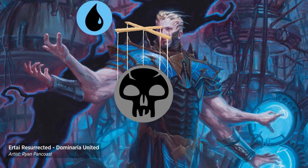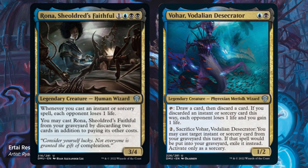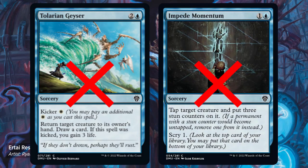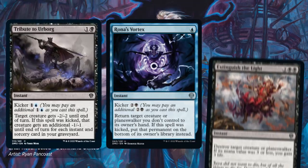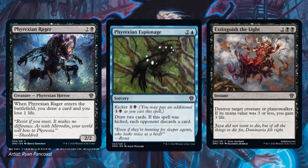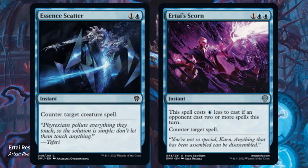Blue-Black is also a spells-oriented theme, judging by its uncommon signposts. However, it is more controlling, so tempo spells are out. You want to focus on cards that permanently deal with threats. You can also accrue card advantage from Phyrexian Rager, Phyrexian Espionage, and Micromancer. And of course, counterspells are still great.